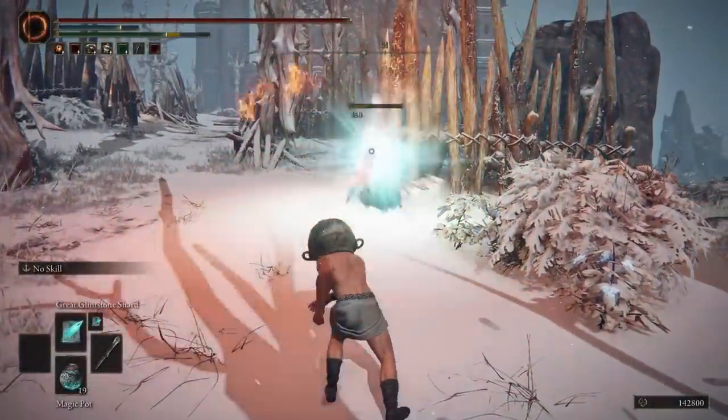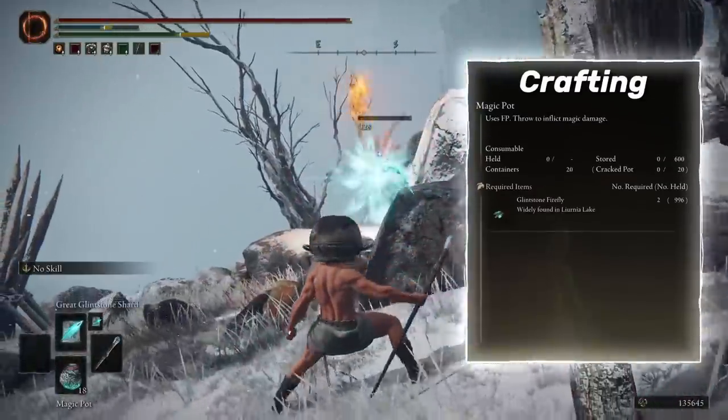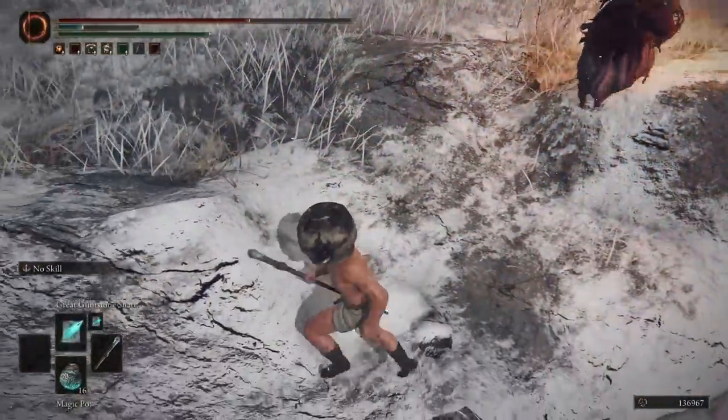Speaking of C tier, we have the Magic Pot. Why would you ever use these? Just use sorceries — both consume FP, but the pots miss way more often. They're easy to craft but generally just not worth it. C tier.